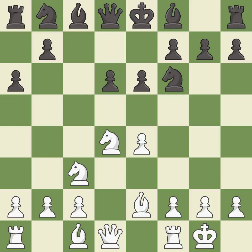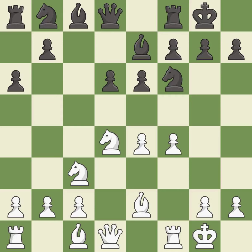Castling gets the king out of the center and activates the rook. This develops a bishop off its starting square, getting it into the action. Castling develops a rook while also moving the king to safety. Castling to the same side of the board as the opponent tends to lead to less sharp positions as compared with opposite-side castling.